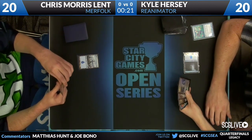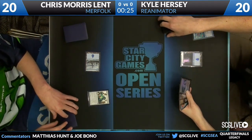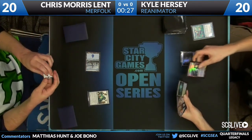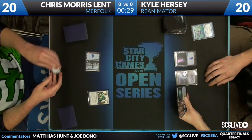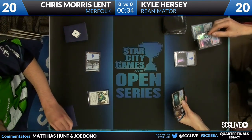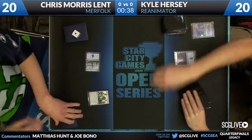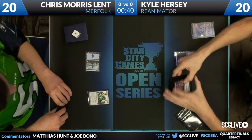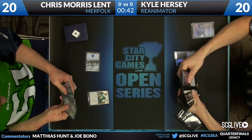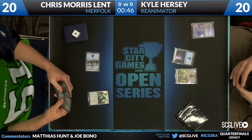He mulliganed to five this game. Chris has a seven-card hand. Kyle with a turn one Ponder. Of all the decks, Reanimator can mull to five fairly well. He's kept a hand with what appears to be an Exhume, a Brainstorm, and an Animate Dead — it must be an Animate Dead from the Graveborn special set.